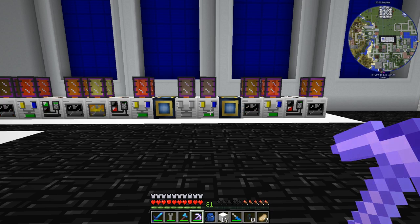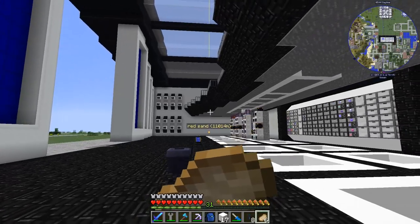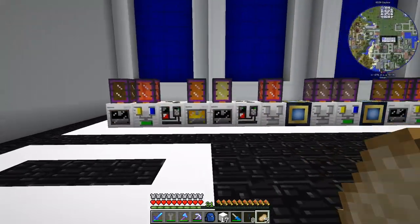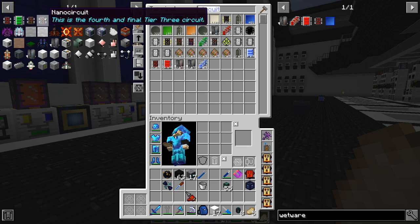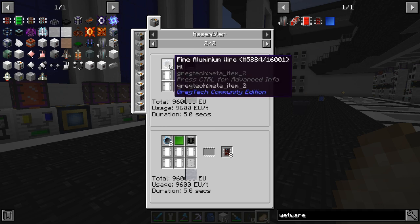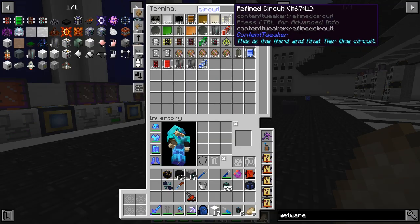Now we need to automate those circuits - 'automagically,' that's a word I like. The ones we're going to make are here on the side. This recipe uses the green component, the ASOC, and some fine aluminum wire - nothing too complex, plus tin. We're going to use ZPM tier and ask it to make four assembling machines.